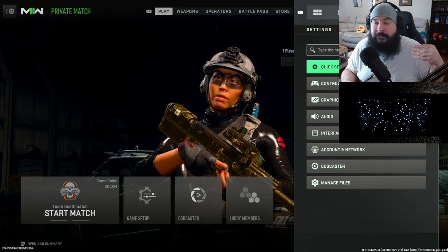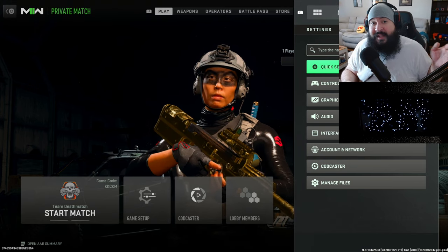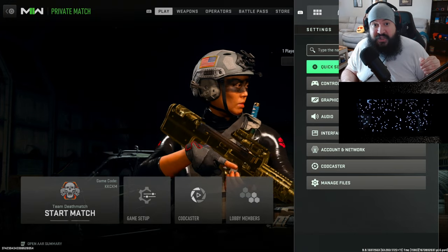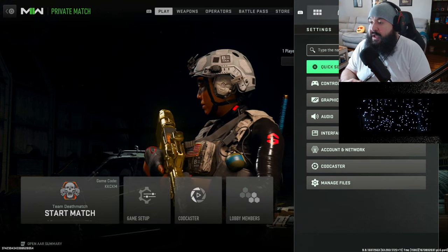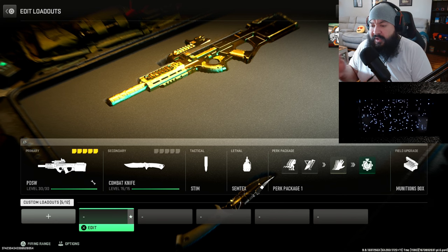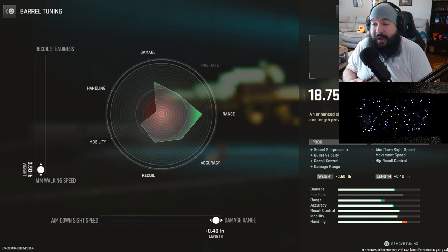I'm going to show you the difference between independent and affected — shooting at a wall with the web profile at zero zero — and you're going to see that switching from independent to affected is going to change the recoil without me even changing anything else. Just that one change will show how drastic the difference is. The weapon I'm showing off in this video is the PDSW. I did some testing overnight and I'm liking these new settings.